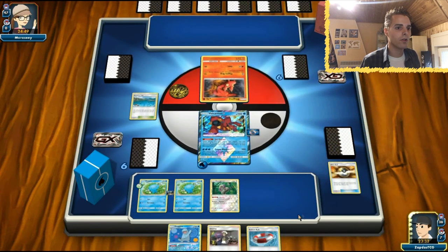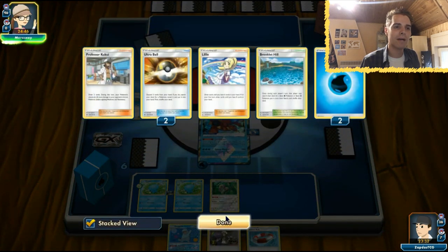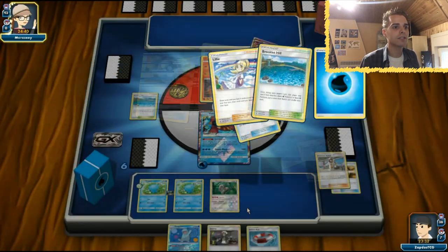Switch Wrap - not the card I wanted, so we are in a dead draw position. Didn't want to use my Lillie, so just gonna have to wait a little bit. Volcanion does have a lot of HP, so we get Quagsire out - that means we have access to just put our energies wherever we want.